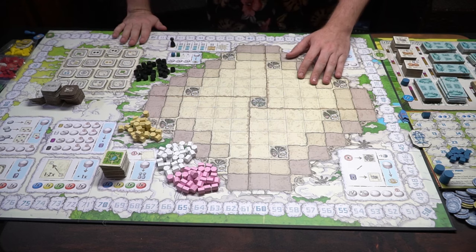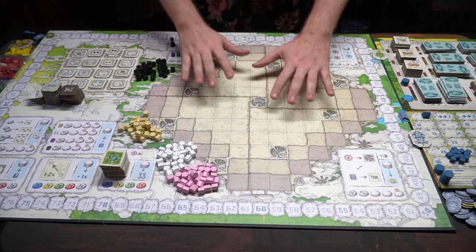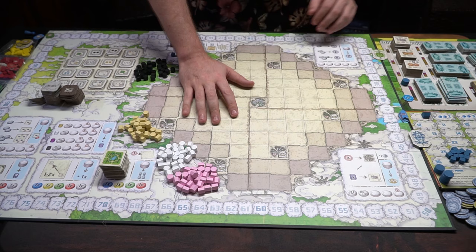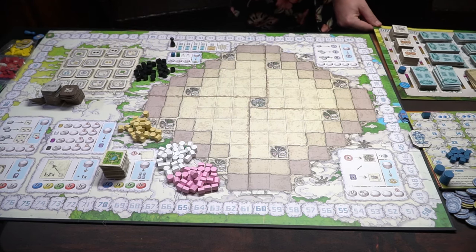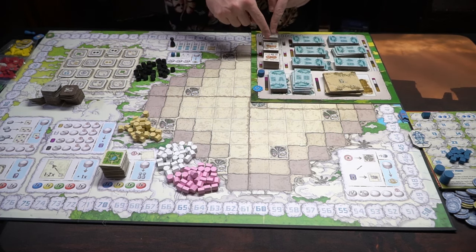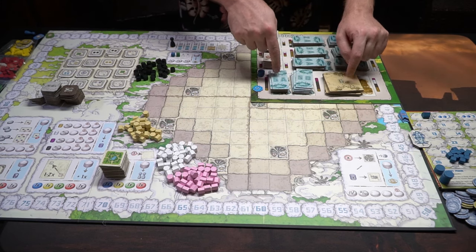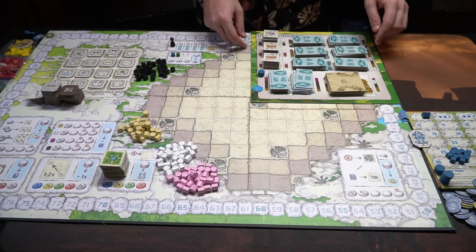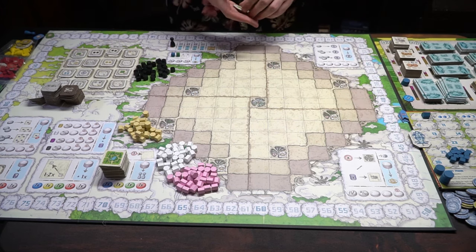Here we have the Diluvia Project set up for two players. This is the board of the game — right here is where you're going to be building buildings. This over here is the building board, which is going to have all the different buildings set up. You're going to be putting all of the 1A's over here, then there's 2A and 2B, 3A and 3B, 4A and 4B, 5A, 5B, and the 6's. Shuffle them up, place them face down, except for the 1A's.